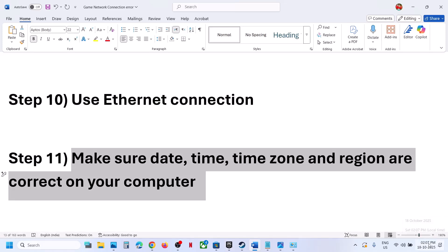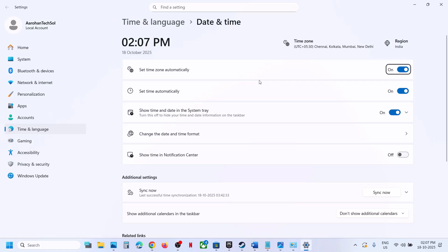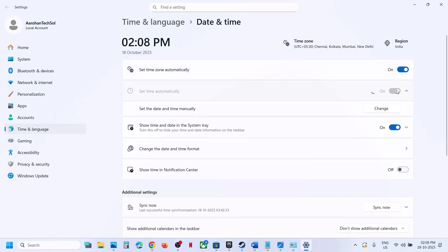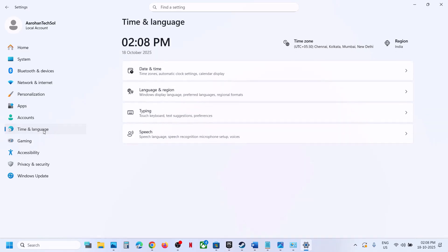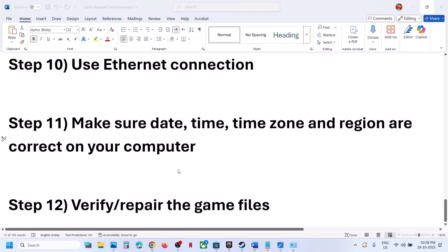Next, make sure the date, time, time zone, and region are correct on your computer. Right-click the date and time at the bottom right, click 'Adjust date and time'. Make sure 'Set time zone automatically' is on and 'Set time automatically' is on. Click 'Sync now' — this is important. If you get errors, click Sync now multiple times until you see a checkmark. Also go to Language and Region settings and make sure your country is selected, then relaunch the game.